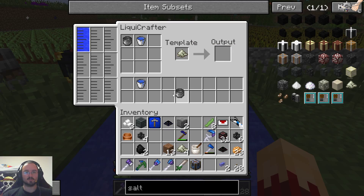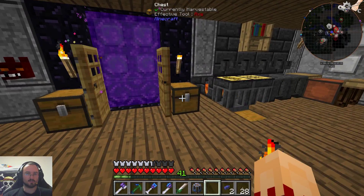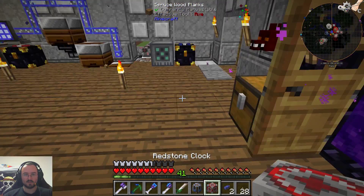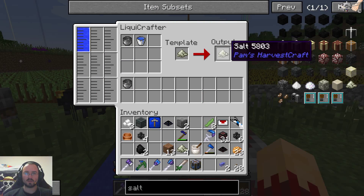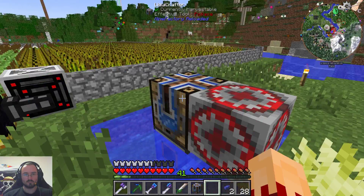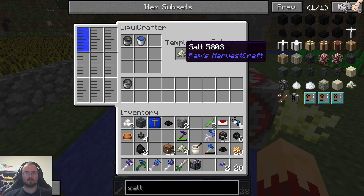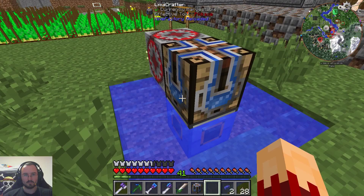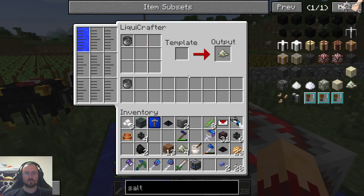And we need the pot to get some salt. Put these guys into here, and now let's build a redstone clock — or take this one, we won't need it right now. Don't throw it away. And now this should make salt, and more salt, and more salt, and more salt. Did it just use up the bucket?